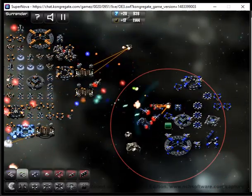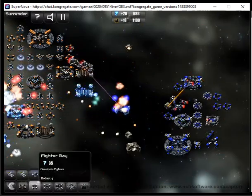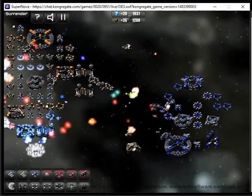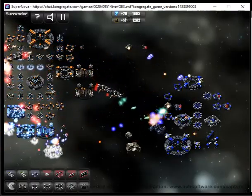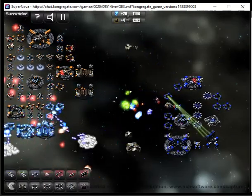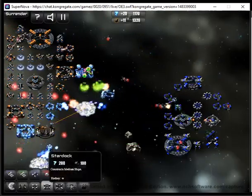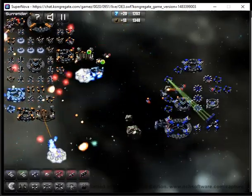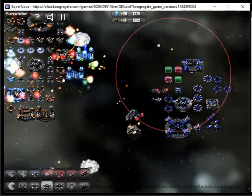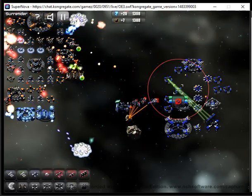Now we should place some turrets to deal with this white enemy that is approaching from the other side. As I have said, you can always pause this game if you need to change something.